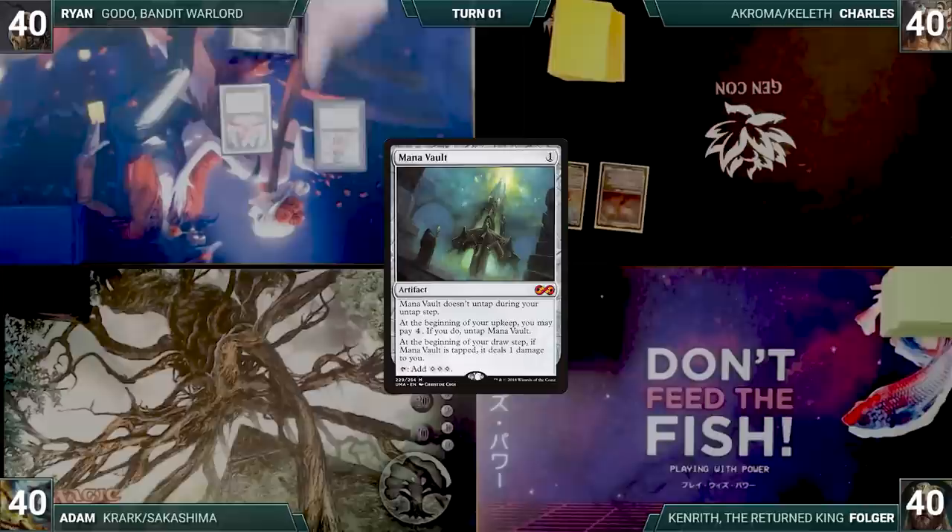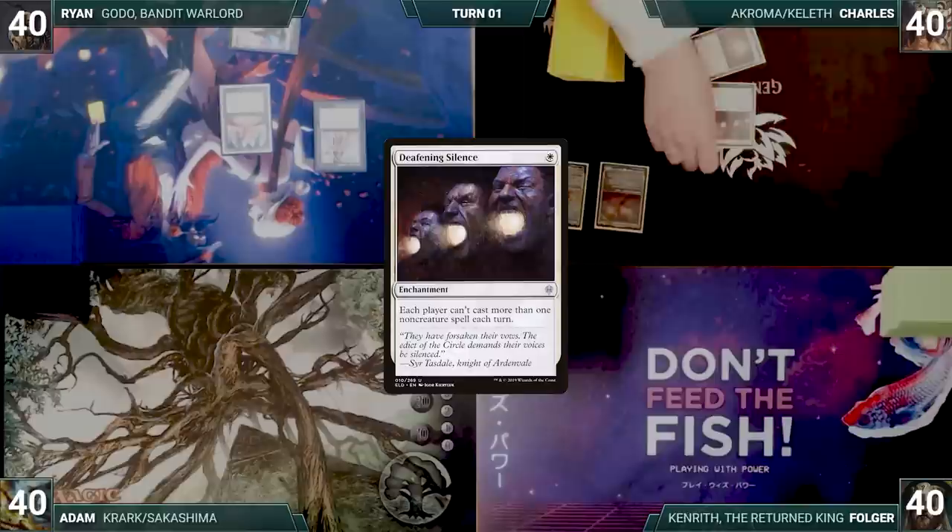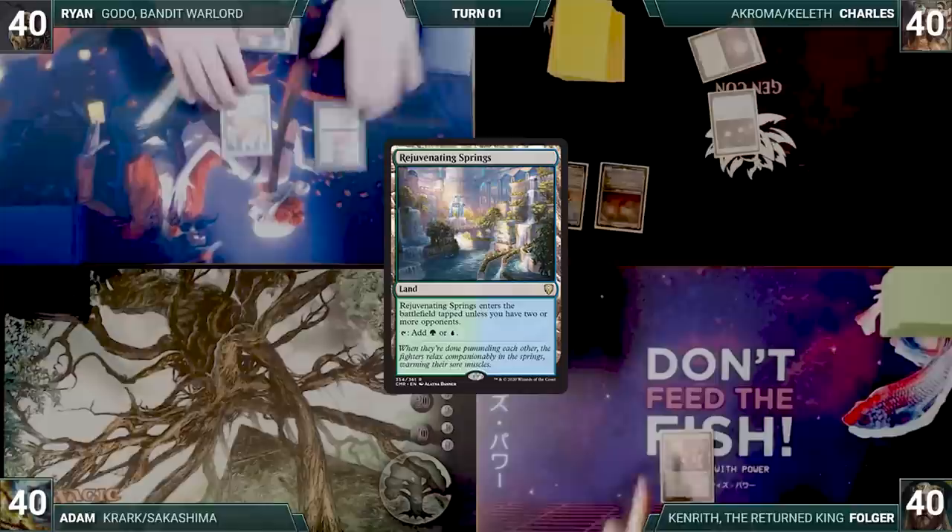Charles draws for turn and plays a Flagstones of Trocair. He casts Deafening Silence, lamenting the turn order. Charles ends his turn. Folger draws for turn and plays a Rejuvenating Spring. Folger casts a Deathrite Shaman and passes.